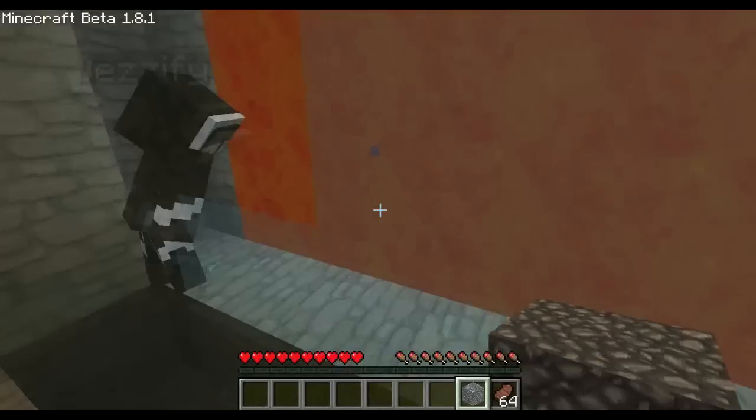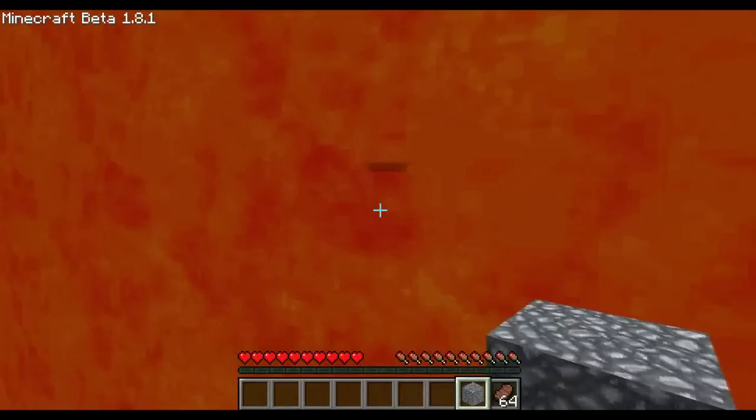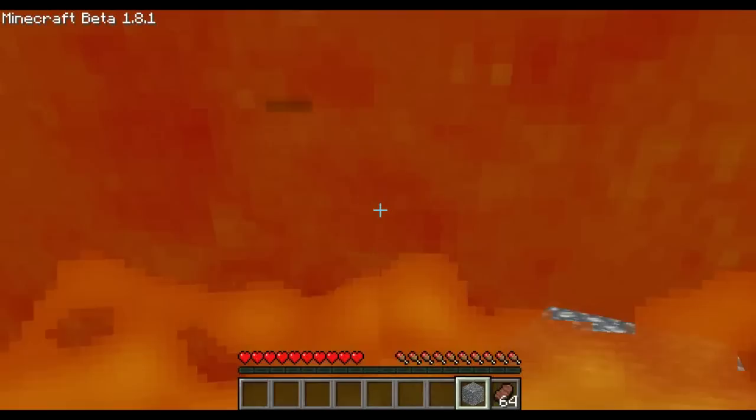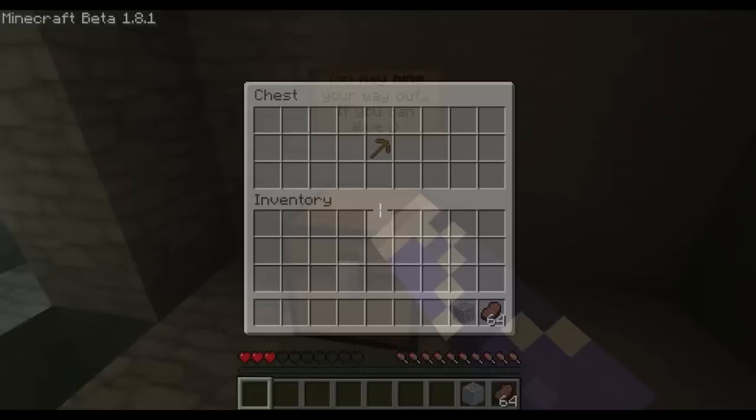Don't swim. There might be some water on the other side. There's water on the other side. I'm gonna make a run for it. You need this item for a later level — you may find the way out, if you can, alive. Wooden pick. Oh, a chest with cobblestone in it — you need this item. Yeah, it was a piece of flint.